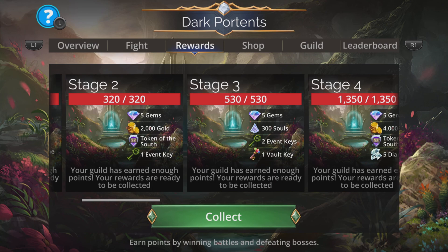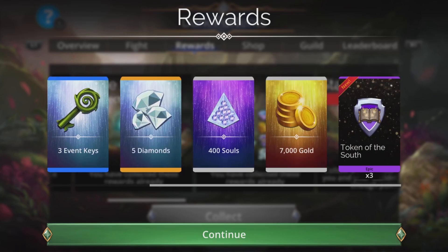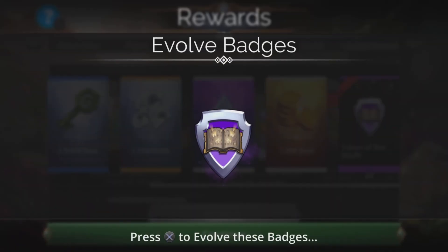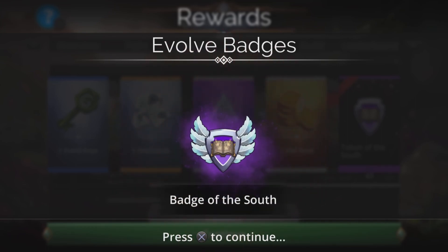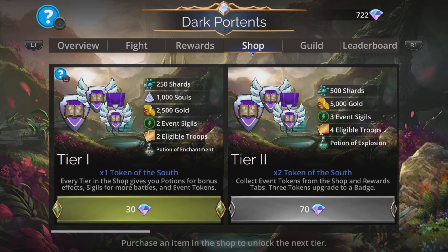First things first, always grab your rewards from the rewards section. This is a guild-based event, which means your guild may have started and other players may have started doing these before you. You can get the badges and medals absolutely straight away. We've got Badge of the South immediately, so we're going to get some nice damage boost there.